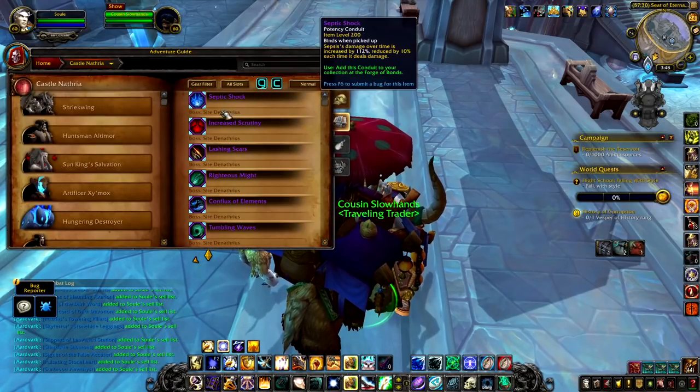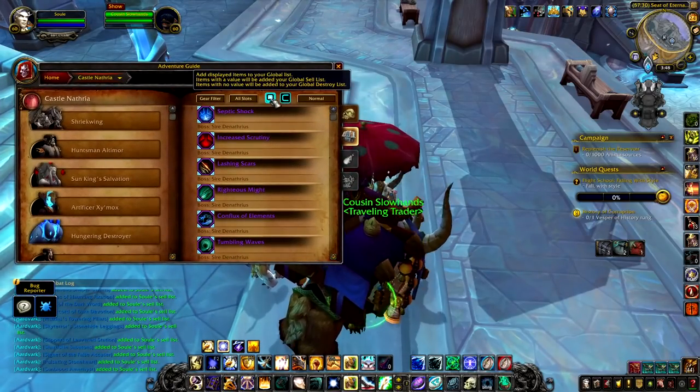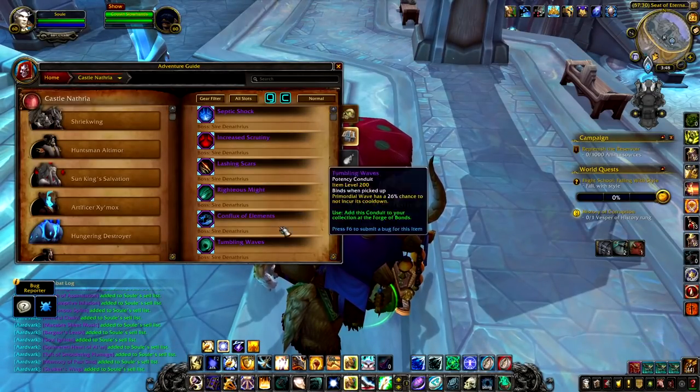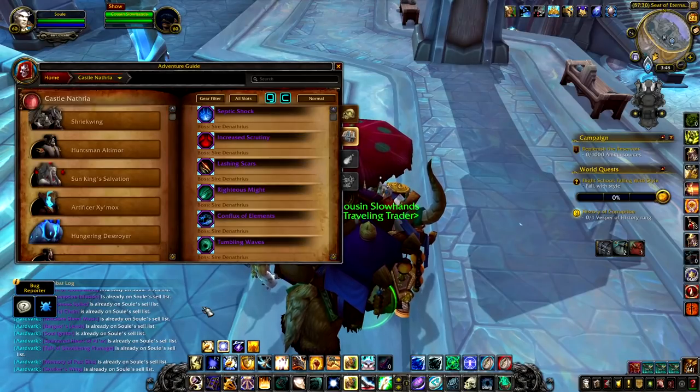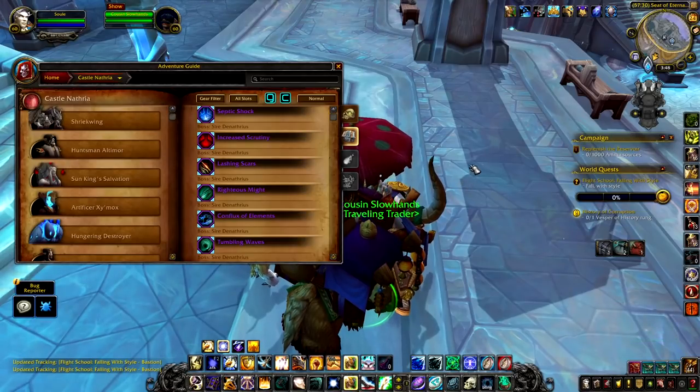Now sometimes if you go to a loot table that's really big, like a raid, it might take a number of clicks to populate — there might be some lag or an error message — but in this case it worked out just fine. What I love about this is that it's just a super fast way to prepare yourself for farming old instances and get rid of those janky items straight away.